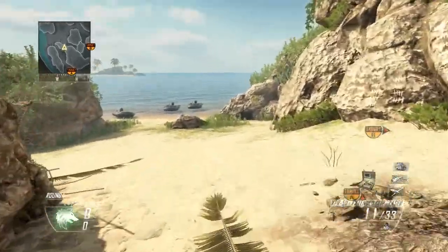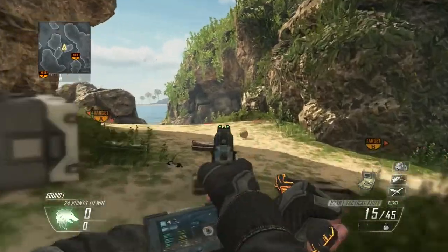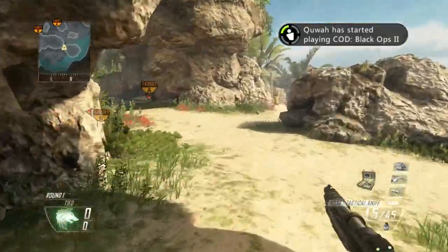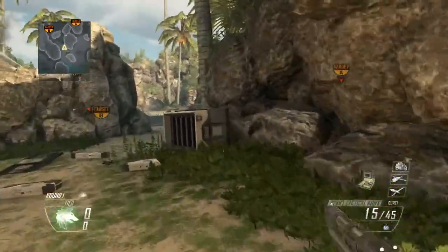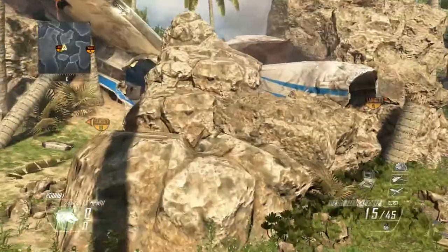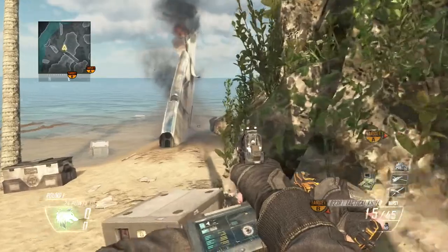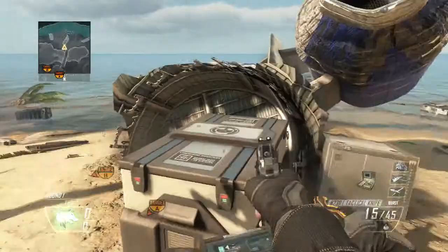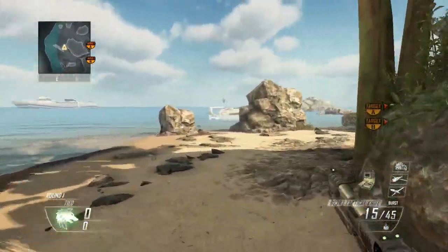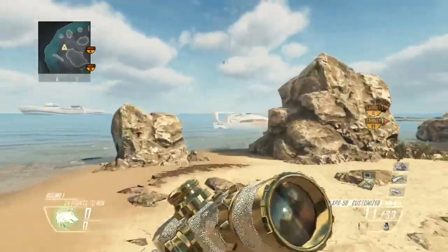If you guys can try to get them — especially if you have more than one person in your party — you should probably be able to, if one person is covering right there and all over the place covering this beachhead, that's only one side of the spawn trap. However, if you go straight to this plane it's the same story with this beach. You've got all this side — I don't think they'll spawn back here unless you're pushing up too far on one side, but they'll spawn from back here, over here, back to the plane.